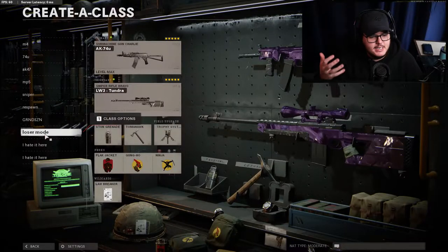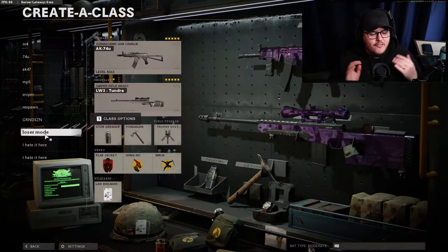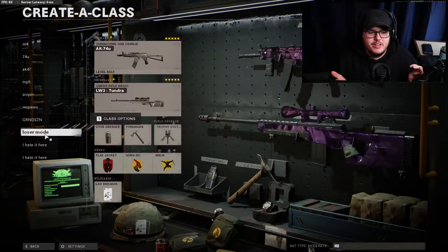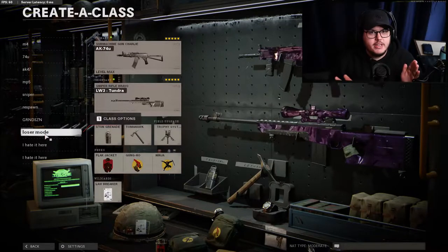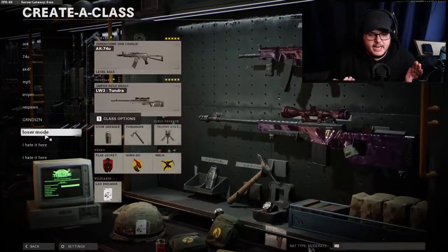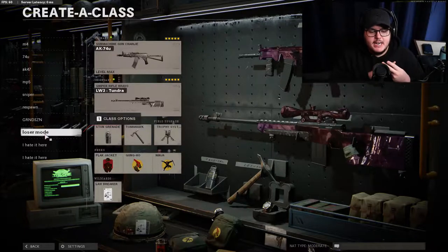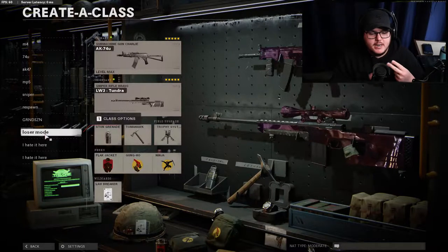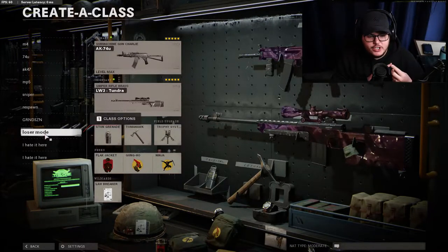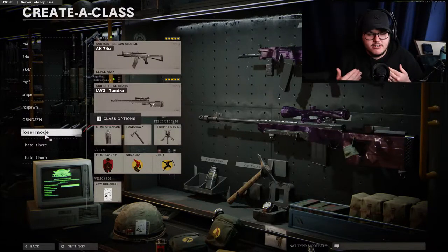We have to run Overkill, and the only reason I would never ever condone running Overkill — but in this game you quite literally have to — because Lawbreaker is a wild card. And if you can have Lawbreaker and run Flak Jacket, Tac Mask, and Ninja, or Flak Jacket, Tac Mask, Ghost, or in my case Flak Jacket, Gung-Ho, Ninja with the Trophy System, I mean it's dumb not to do it.